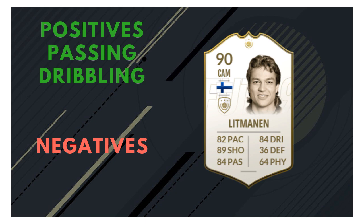A few other things to note: 87 stamina is very nice as well. Of course there are plenty of icon CAM cards — for example the Prime Icon Gianfranco Zola — that don't have great stamina. So his stamina is absolutely fine, nothing to worry about in that area.